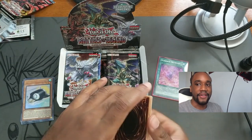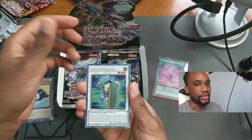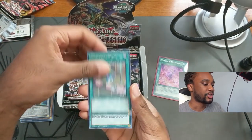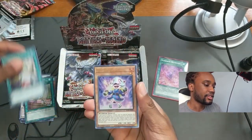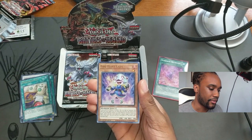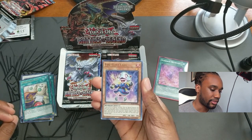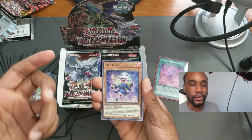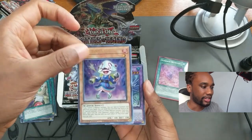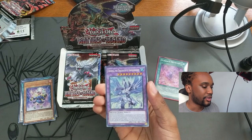Next we have Goyo Defender — it's also interesting that Goyo Guardian got a reprint in this set. Then we have Fire Flint Lady, which I heard is a really good card. If you control a warrior monster, you can special summon it from your hand, or send it from your hand to the field to special summon a level four or lower monster. Really good support for warriors, especially Infernoble Knights.